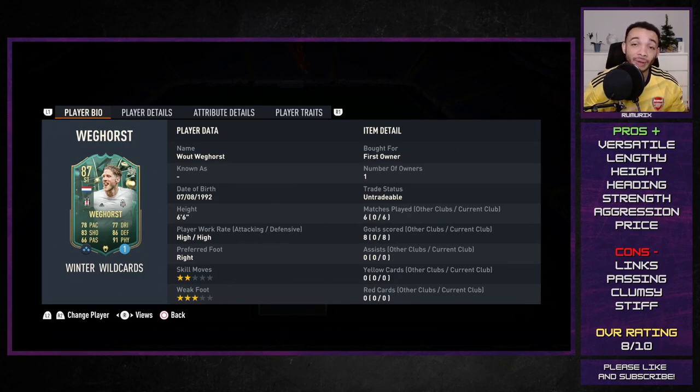His height, his heading, and his strength - I'm going to combine them all into one because from corner kicks he's a monster. I don't think anybody can really mark him. He just seemed to win every single header - he's 6'6, good jumping, good strength, good aggression. Brilliant from crosses and corner kicks - if you like that sort of thing, he's your guy. For the price, he's basically free - you can probably sell him for what you got him for. He's not going to drop much more as he's probably the cheapest 87.